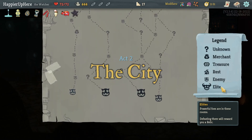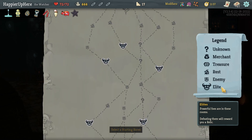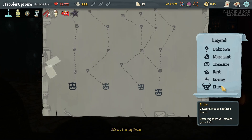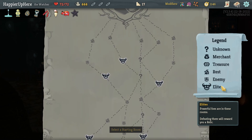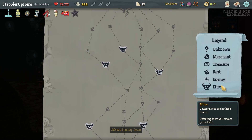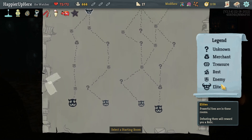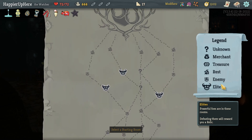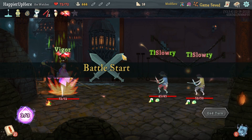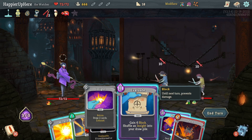Got the Collector at the end. For map pathing: four elite path on right and left sides — the middle doesn't have a four-elite path. Far left gives four elites and three question mark rooms. Right side gives four elites and one extra question mark room plus an early shop, which I wouldn't mind since I have a lot of gold. Let's start with Akabeko, Evaluate, then Wallop — fully defended.